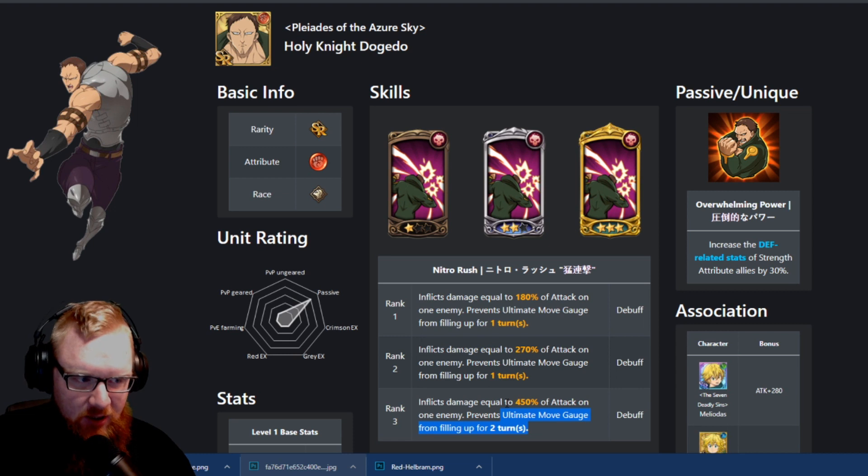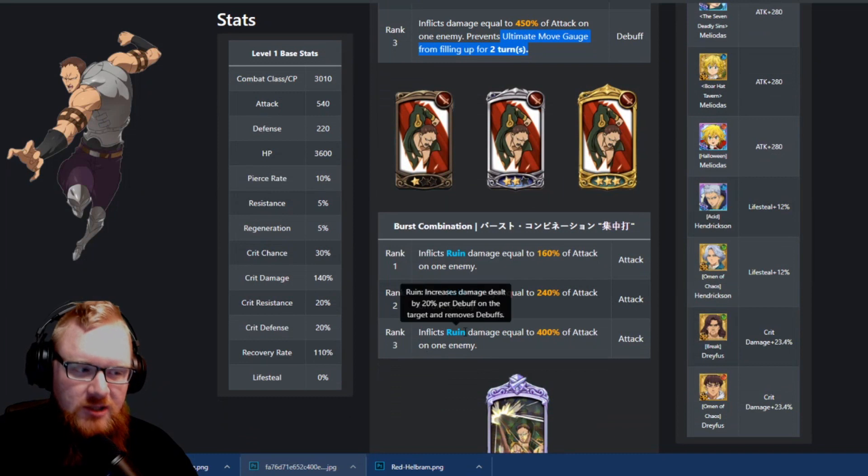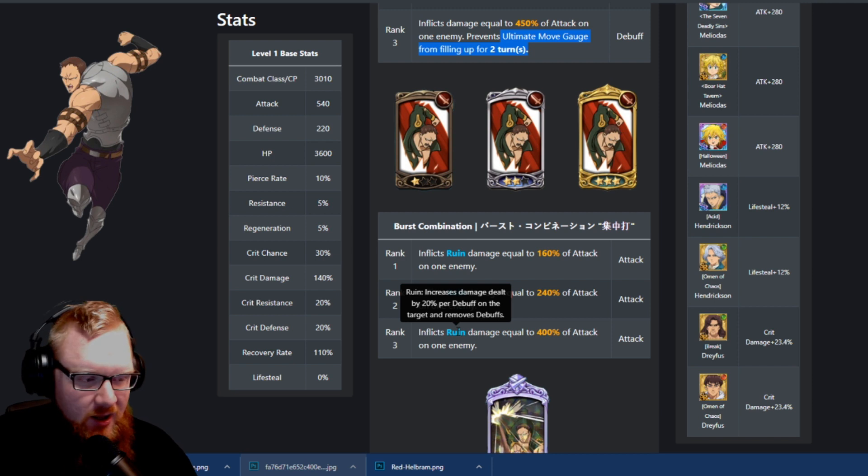Especially if you get it to that two turn, I actually like this a little bit more. So depending on the scenario, he's actually a better use character than some of the mainstream. I'm not saying rank him up over those necessarily, just saying that if you do happen to have this champion and you are having a hard time, this could be a potential workaround. I was actually surprised by this because he is not a character that is used very often on JP from what I have seen, but he does have a couple scenarios where he's probably going to excel.